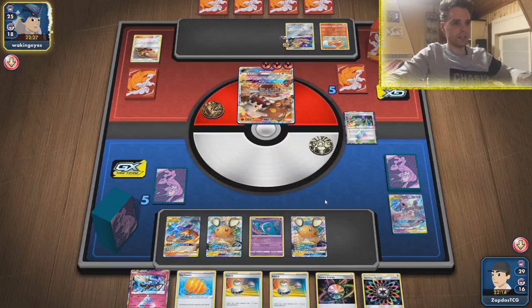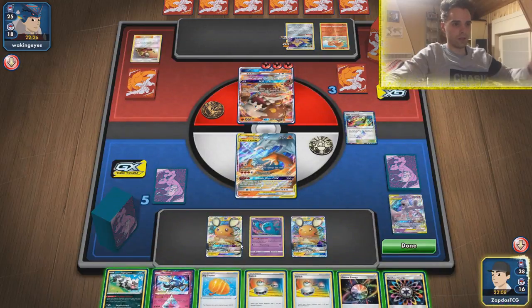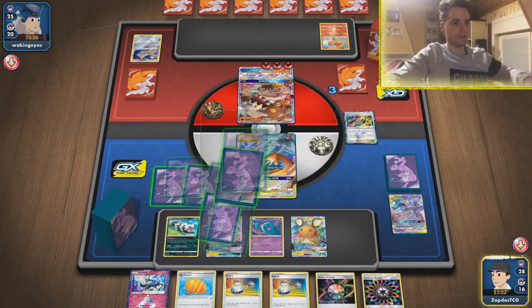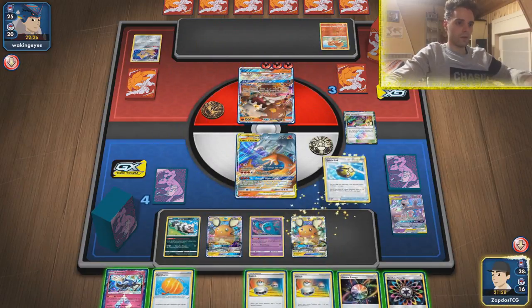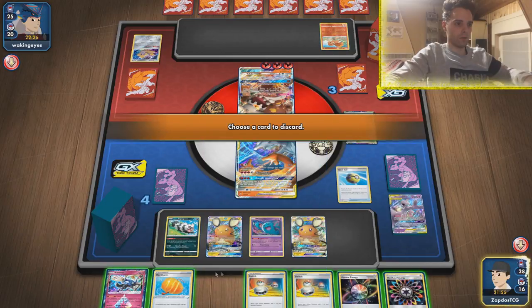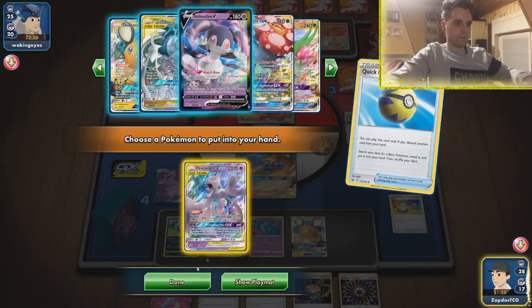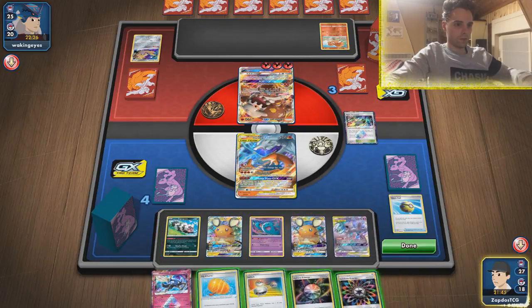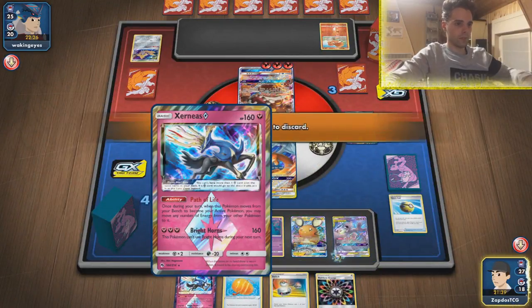We got knocked out — scary. He is now able to threaten us with 300 damage from the Heatran. I'm going to promote the huge Charizard for now. Here's the Zigzagoon — a little bit late to the party. Taking prize cards — Quick Ball. Getting rid of the Switch card. Energy to the Mewtwo. Another energy to the Mewtwo.